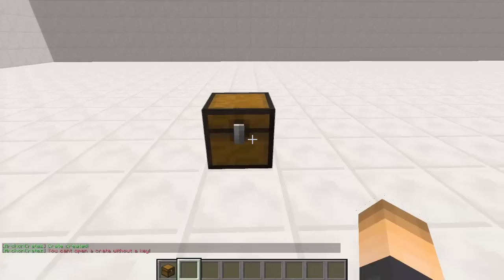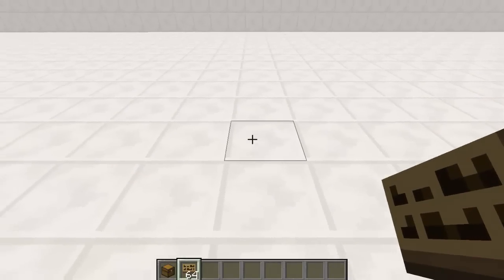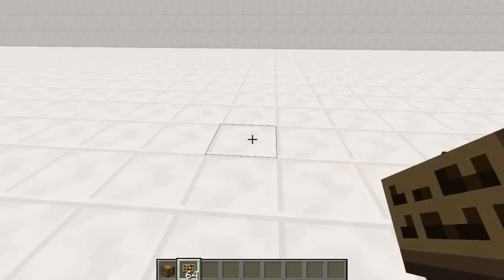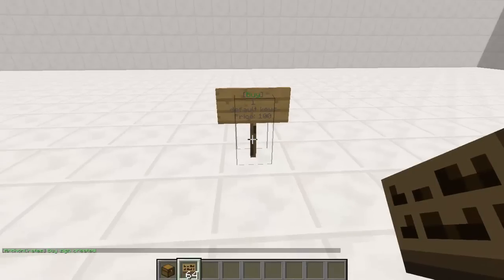Now we're going to set up a sign to buy a crate key. Place the buy sign wherever you want for your players. On the first line type 'ac buy'. On the second line type the amount they get by right-clicking once — I'll do one. Then the price — I'll do 100. Then the name of the key — 'default' or 'golden', or whatever custom one you created. I'll go with default and hit done.